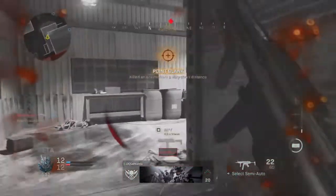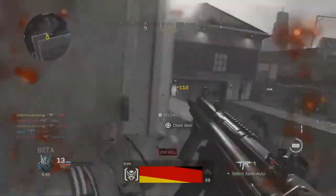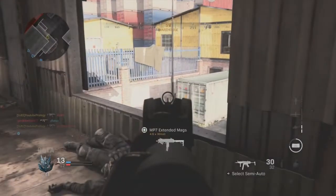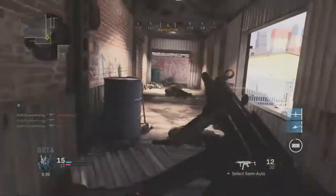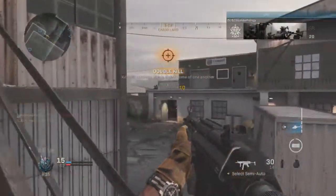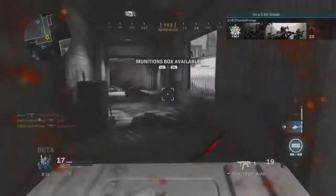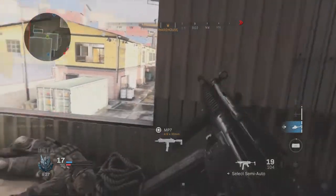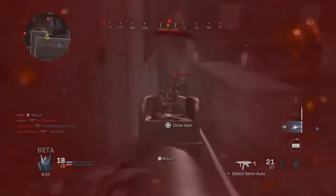If you guys remember Black Ops 3, there was a bunch of DLC weapons in that game — there were actually more DLC weapons than normal weapons. So I'm guessing this is probably going to be similar in this Call of Duty. All you're going to do is get to level 10 in the beta, and the day the game comes out you guys will get your hands on a free DLC shotgun called the Hammer. If they're already doing this now, they're probably going to be giving out a bunch of DLC weapons in future updates.